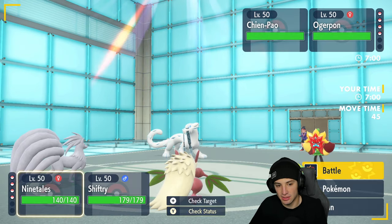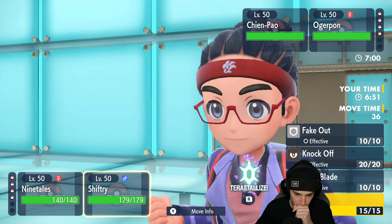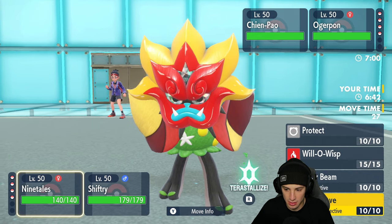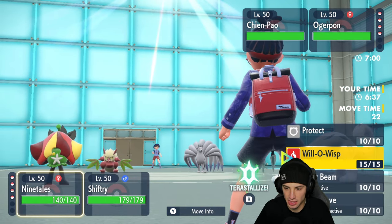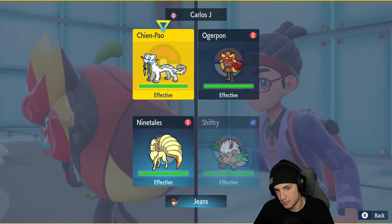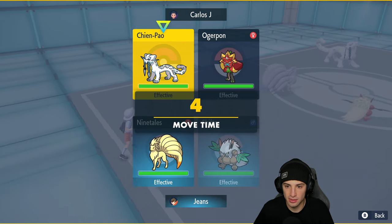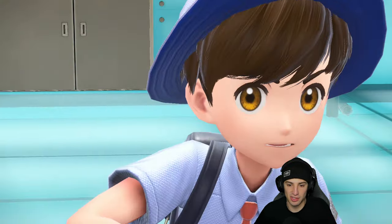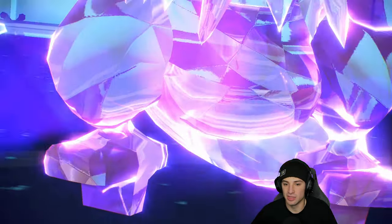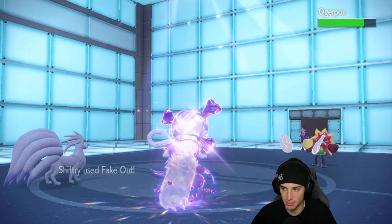I think turn one should be Fake Out and Heat Wave — fake out the Ogre Pon. Actually, I'm going to Terastallize Shiftree — I don't want to die to an ice move. I really want to be able to get off a Tailwind. By Terastallizing here we should be able to soak up a shot and then go into Intimidate next turn. Doubling our speed in the sun is wonderful. Fake Out comes out against Ogre Pon for nice damage, and there's the Ice Spinner — exactly why we Terastallized. Heat Wave comes in hot bringing Chien-Pao down massively.